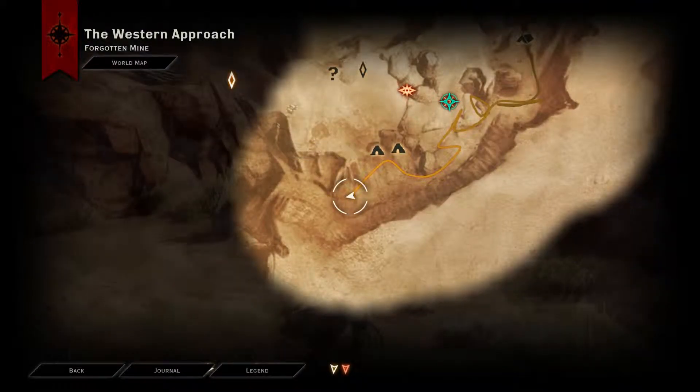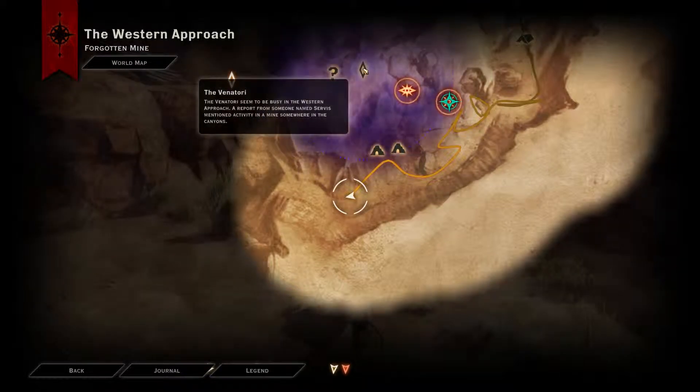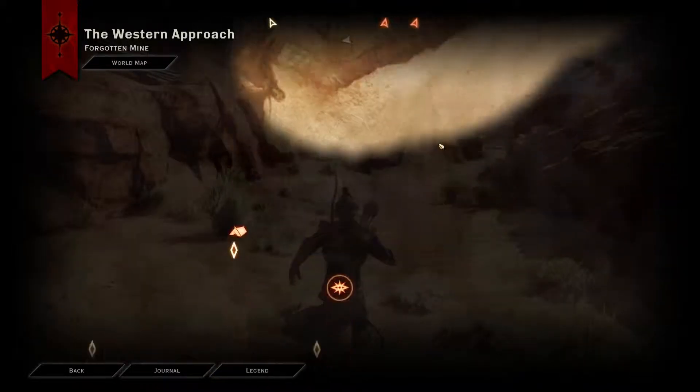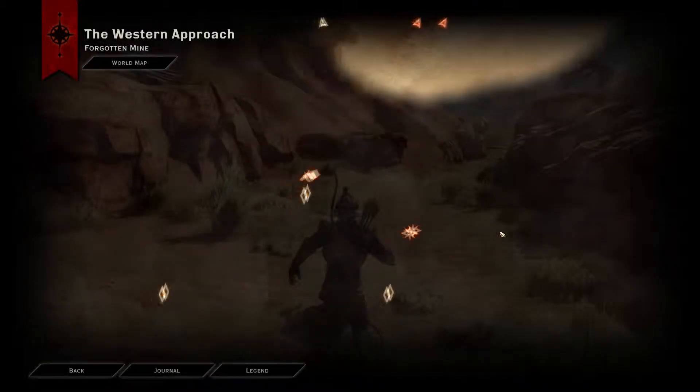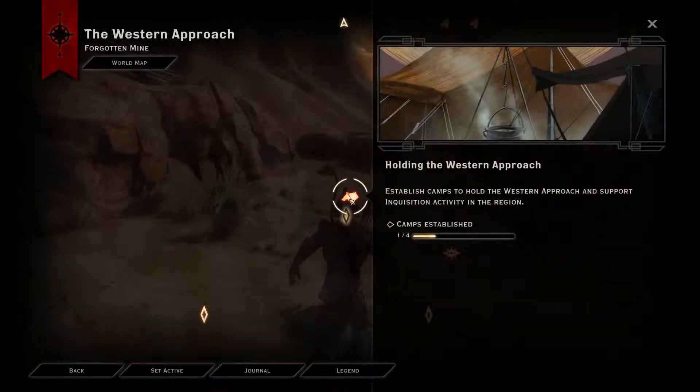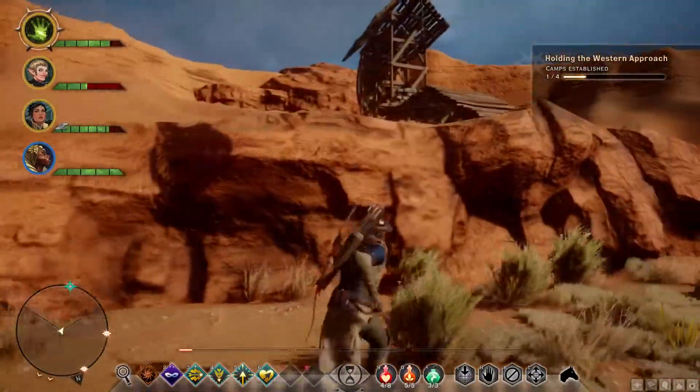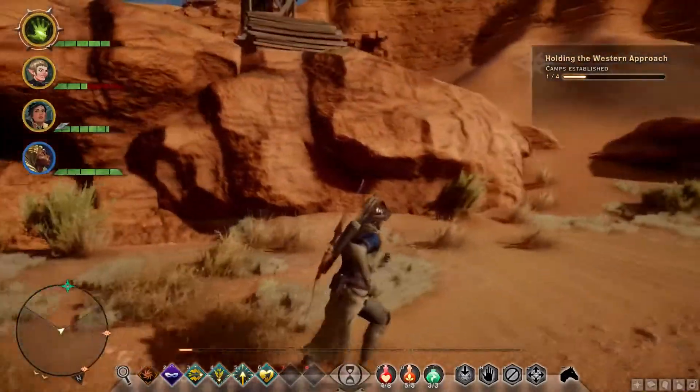Sand rock mine — we don't know what that is. Venatori. Primeval red lyrium. There's some stuff down here. More primeval red lyrium. Let's make our way to this camp. I think it's a smashingly good idea.